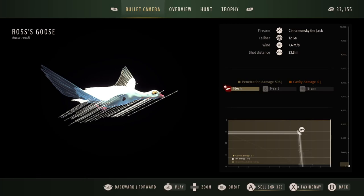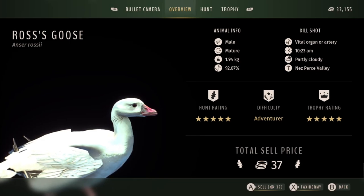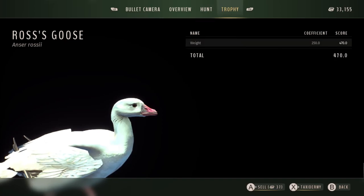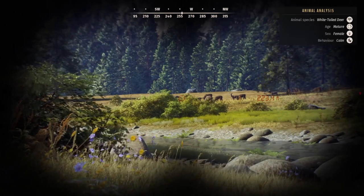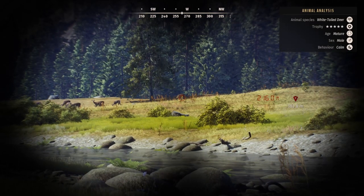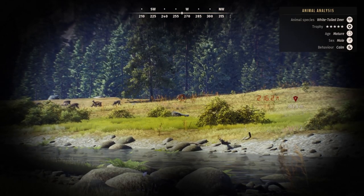I really wanted to get some birds to put on the wall, so finally seeing this 5-star mature Ross's goose, I was super happy. It was absolutely obliterated by the shot. It's 92.07% genetic potential, trophy rating 5-star. It's cooler because I got to watch this one grow up. With birds it's so difficult — you can't really tell their quality until adulthood since they don't have antlers or horns to give you any indication. But I'm really happy to have a Ross's goose in the trophy lodge.